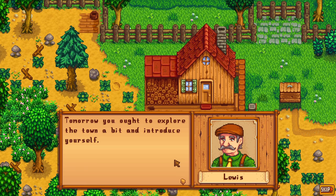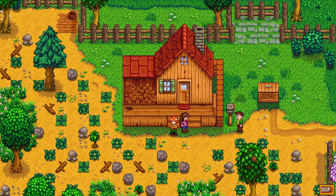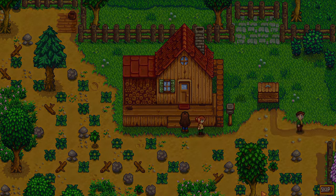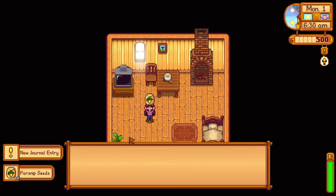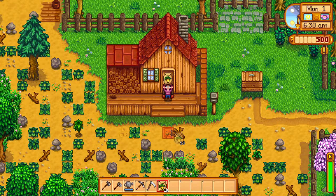Lewis says tomorrow I should explore the town and introduce myself — the townspeople would appreciate that. I'm going to make some new friends! He also mentions that if I have anything to sell, just place it in the box and they'll come during the night. Monday 6 a.m. — it's like a normal day for me. I received 15 parsnips — honey roasted parsnips, all the best. Here's something to get you started. Thank you Mayor Lewis. Now where do I put them?